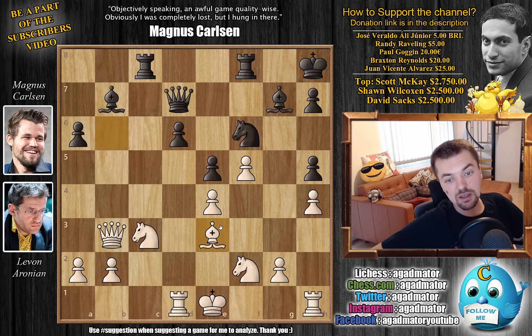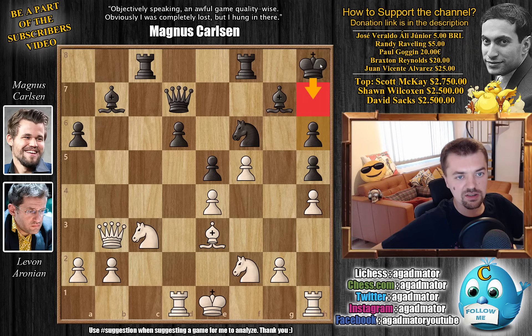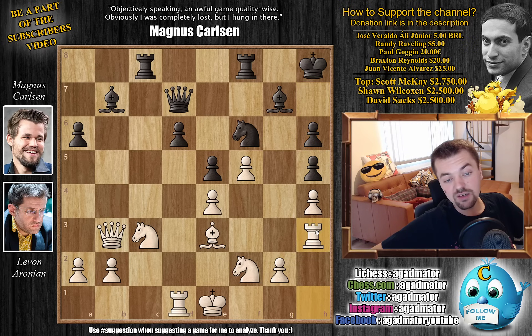Now comes Bishop back to E3 by Levon, and now H6, just making some room for the King on H7. We have Rook to H3 — a very nice Rook lift by Levon. Now the Rook can come to G3 to put pressure on the position. You can also bring the Rook to G6 to put pressure on the H6 pawn, or go to F3 to defend the F5 pawn — a lot of good ideas. And it's better than just castling, since you can always play King F1, King G1, and the King will be very safe there.